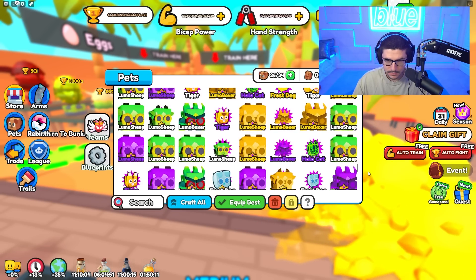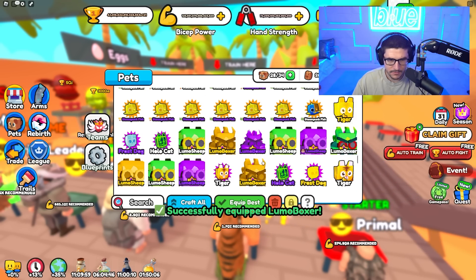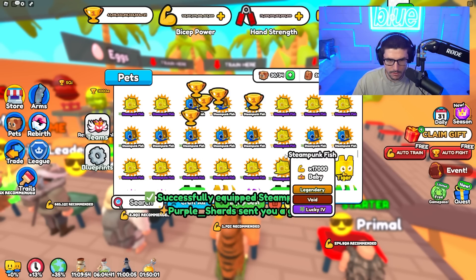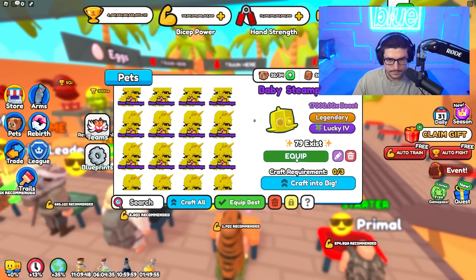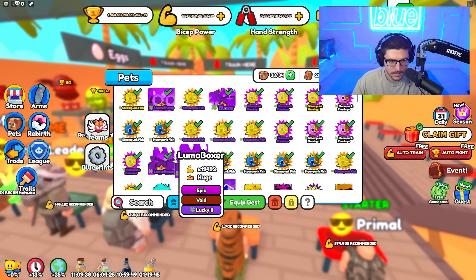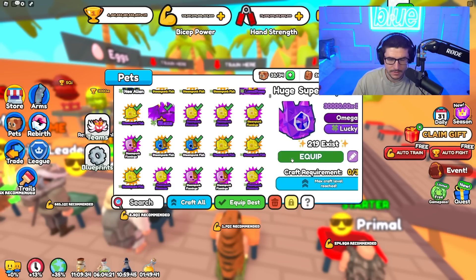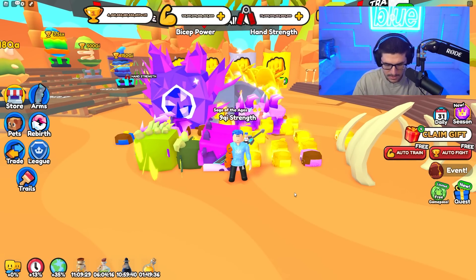We have another lucky guy over here — lucky four! These lucky fours are massive, and the golden ones too. Now we have a full team of lucky. Let's take the win pets and best friend ones off. Now we officially have a full team of 34 lucky pets hatching these eggs and it's working really well.